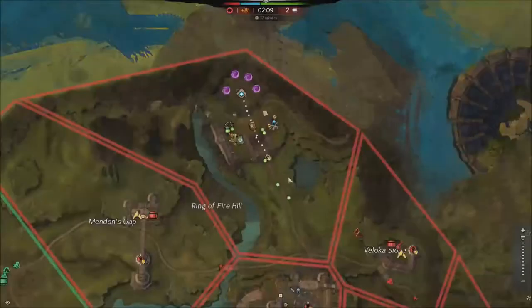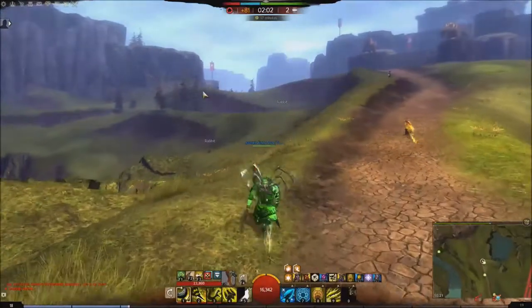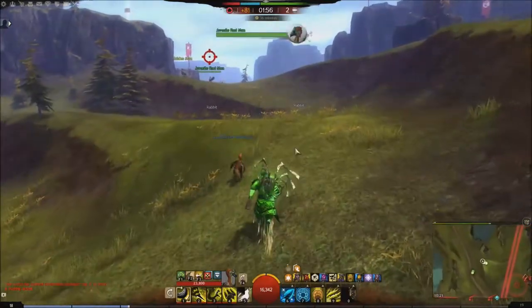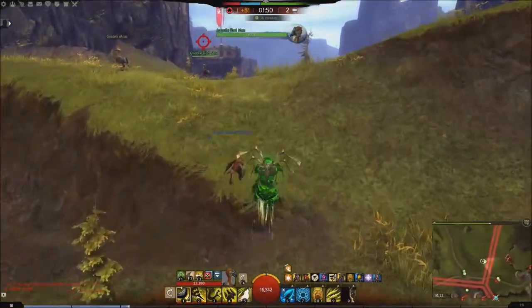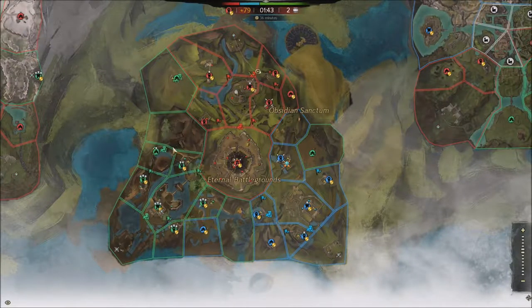We're going to Locust Slope, coming from the Red Hill Waypoint. There's one already — ah, there's one. Juvenile Red Moa. That's literally how far you need to come if you're on the red team. Obviously if I was on the blue team or green team, I'd have to go all the way through here, through the Yogas, swim up and run past the keep — it would have been terrible.